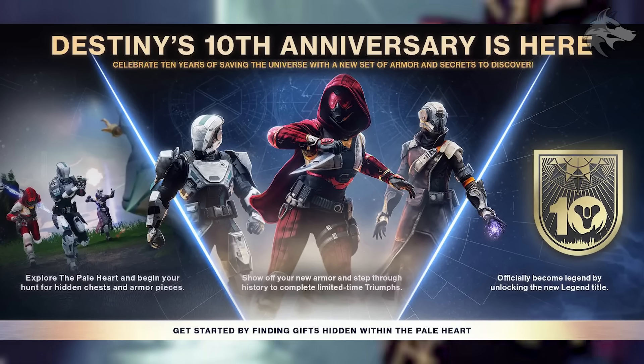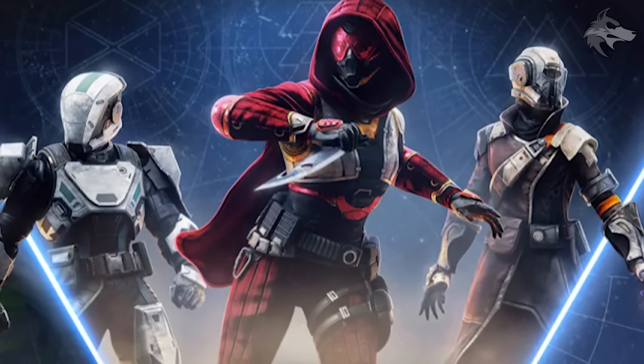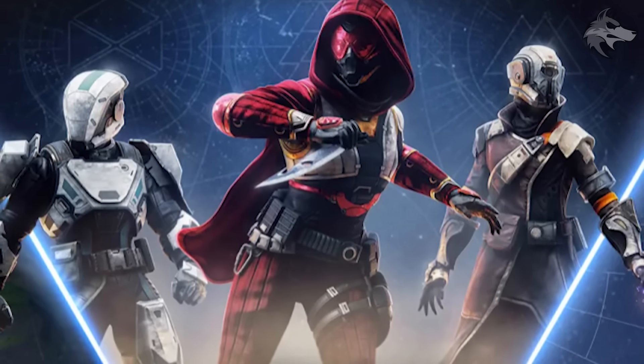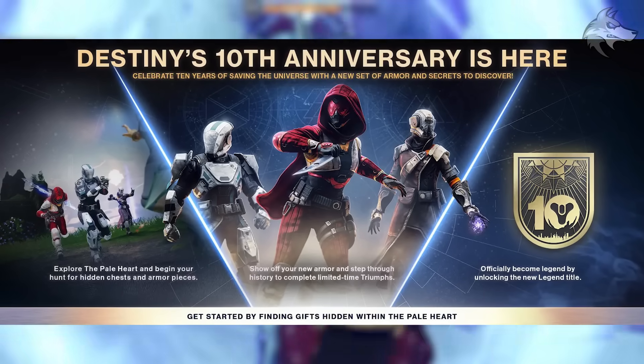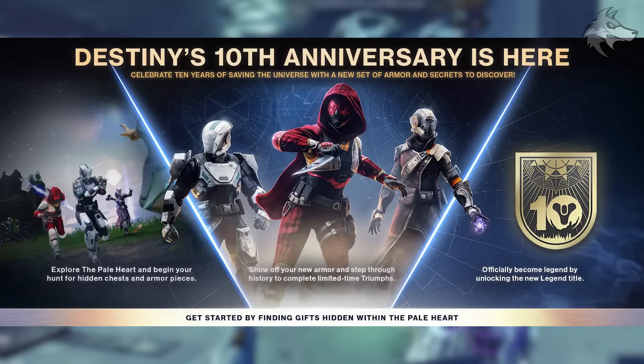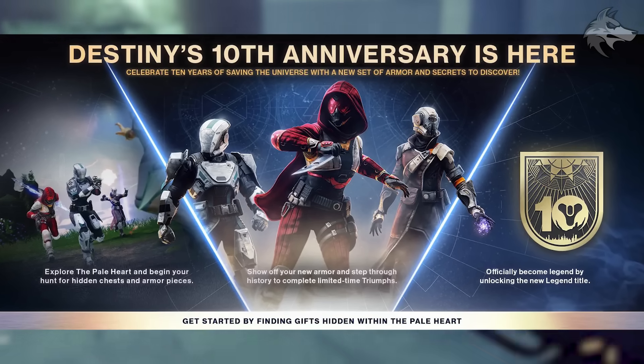We can see a banner for the event and immediately there's some armor that's inspired by — not quite identical to but nearly the same as — the original cover art for Destiny 1. There are some subtle differences between the armor pieces we'll get in game and what was on that artwork, but it's near enough the same thing. The banner reads: celebrate 10 years of saving the universe with a new set of armor and secrets to discover.